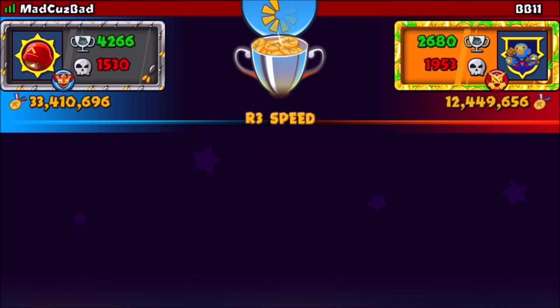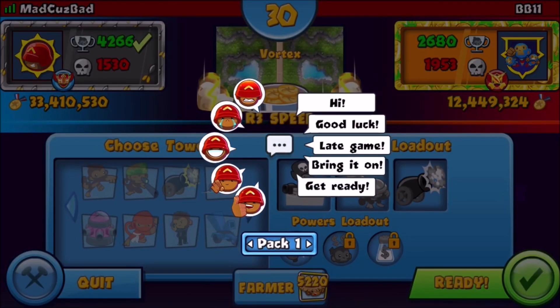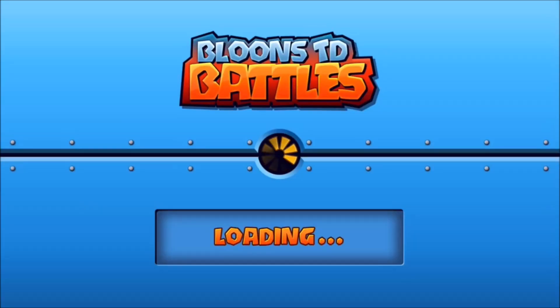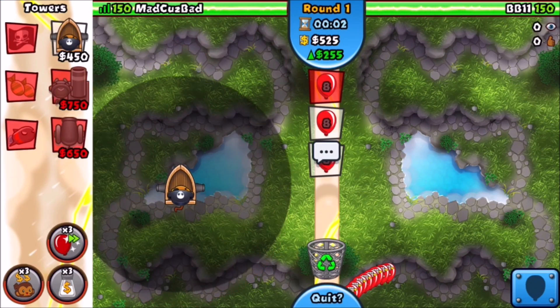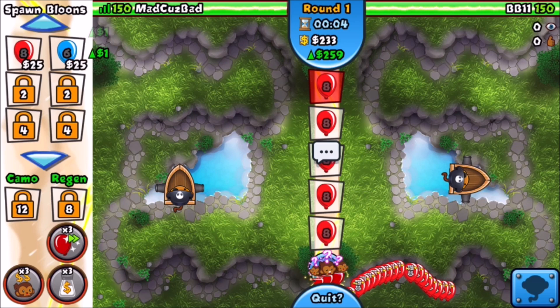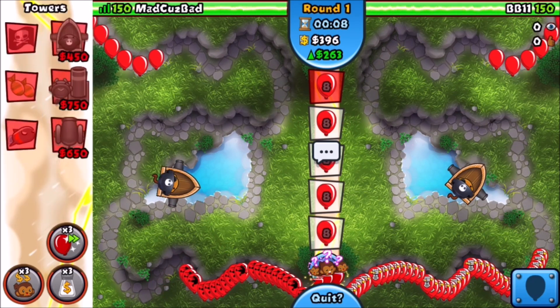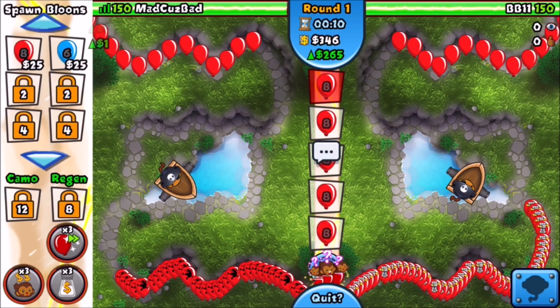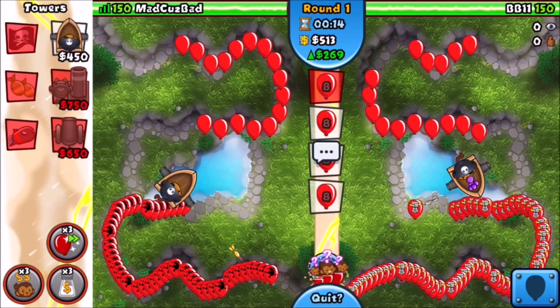Now we got BB11. This guy BMed me earlier today. He's a little bot — I destroyed him. Good luck, have fun buddy. So we have Price Gouge. I hate Price Gouge — it's such an annoying tower. It makes all our towers one and a half times more expensive. Oh, this is an annoying loadout. This game's ending around 11 most likely. It depends how good people are.